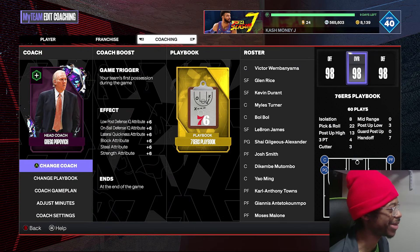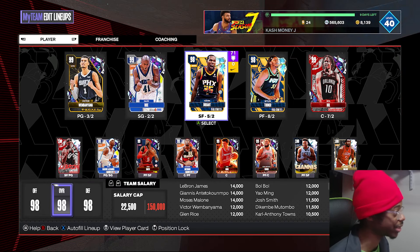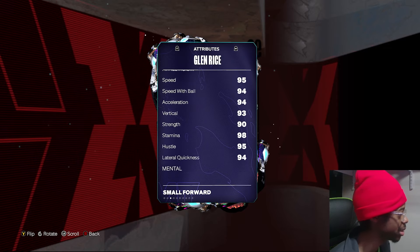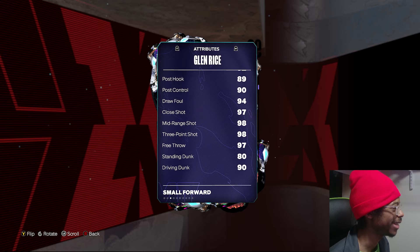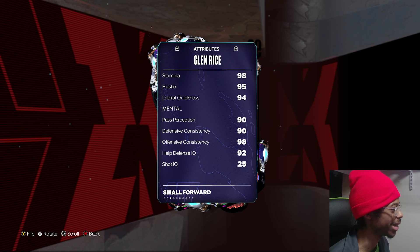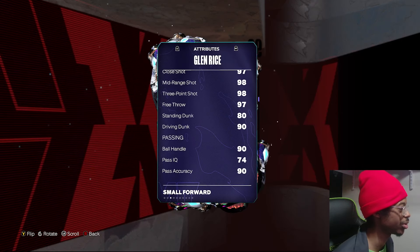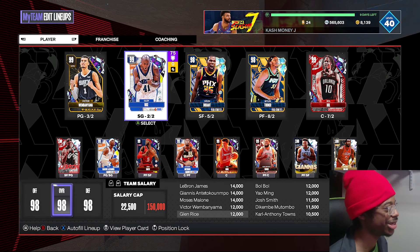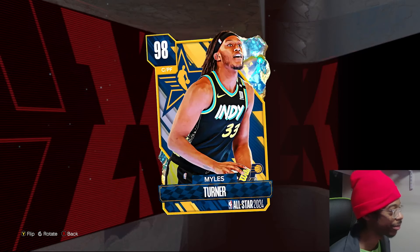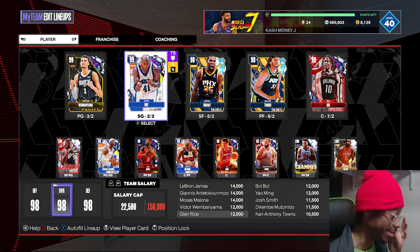On-ball defense IQ — plus six to on-ball defense. I can't even tell exactly what stat that falls under, but help IQ is like 92, so let's not worry too much about it. Lateral quickness plus six — I know some say lateral quickness doesn't mean much, but I feel like it does to a certain degree. Like green machine — I've seen it activate a lot, so I disagree that it doesn't matter. Miles Turner's lateral quickness is 90 as an example, so the boost isn't bad.